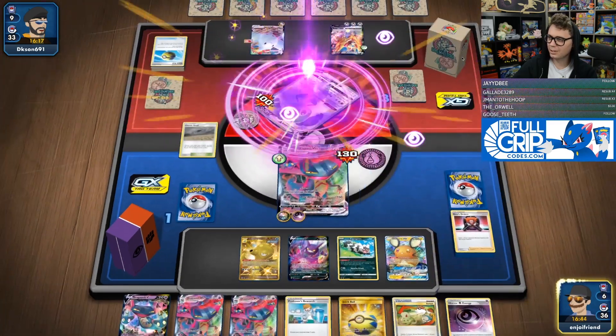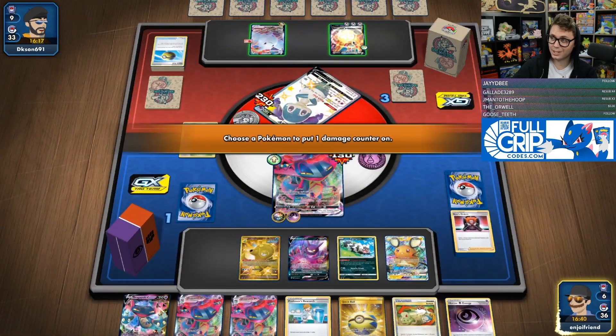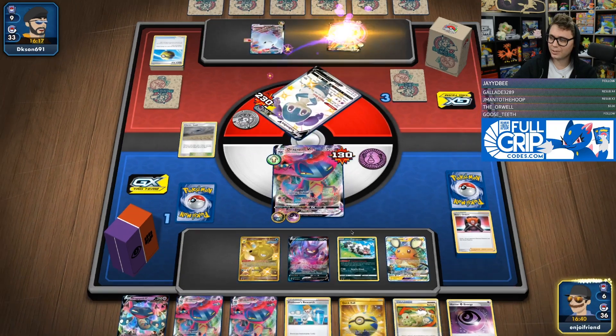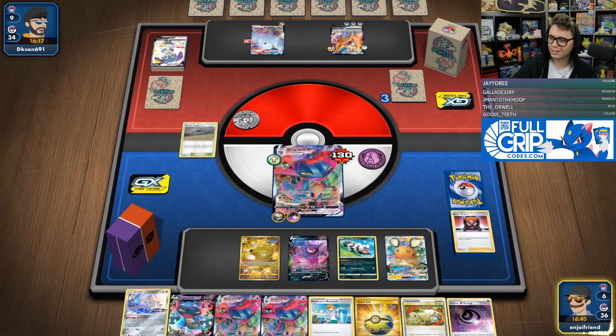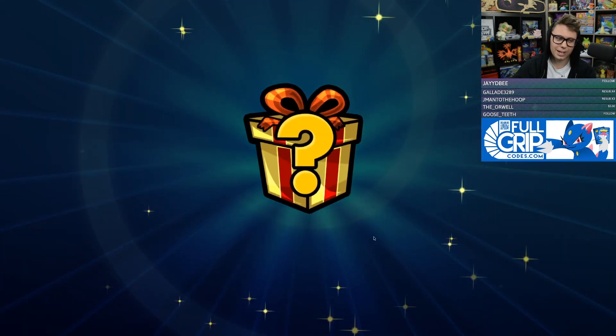That's going to be GGs. Dragapult is definitely carrying its weight here in this matchup, able to take those final prizes there on the Indeedee — got the Max Phantom for game. That was a tough one. Zamazenta is a serious threat for this deck, but we were able to gust around it and they had a lot of prizes on their bench that we were able to take advantage of.